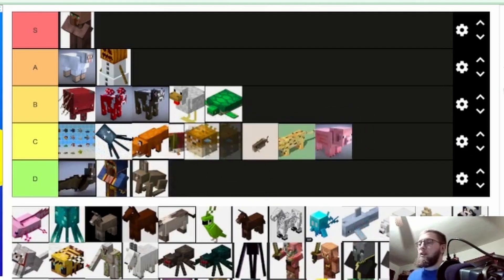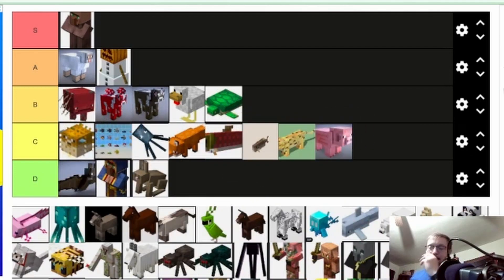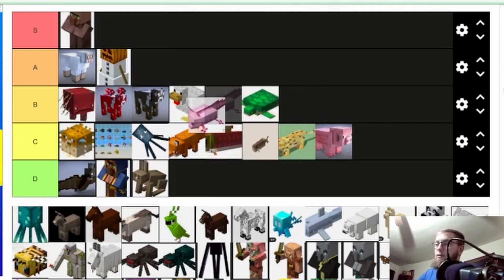Puffer fish — the water breathing potion ingredient is pretty huge. We're gonna put it above C. Other than that it's just another thing that gives life to the oceans. It's pretty funny as a trap with friends — trapping their houses with puffer fish. But the water breathing is really all it's useful for.